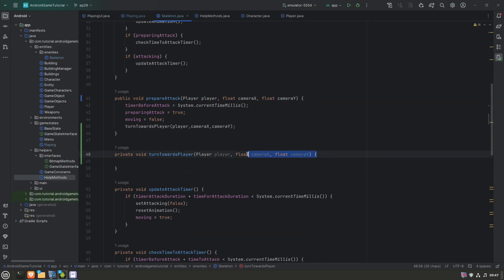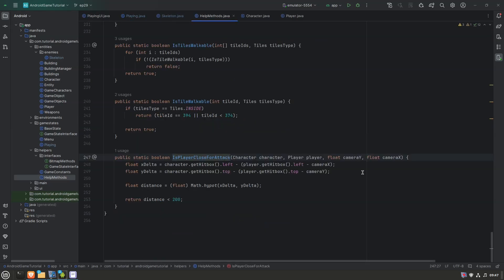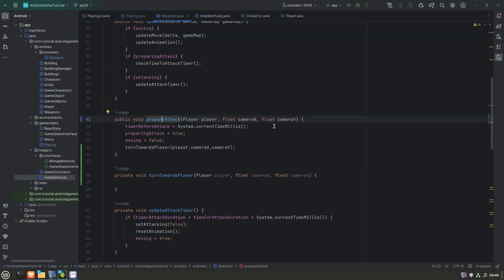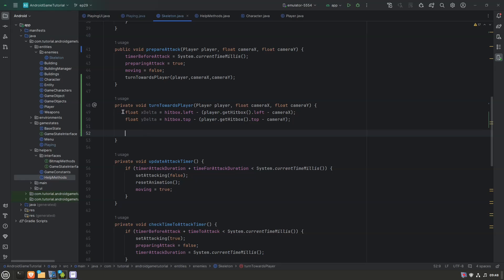I think we already have this calculation done somewhere. Let's go back — is player close for an attack? Yes, here we go. This is just checking the distance in x and this is checking the distance in y, and we will actually have a use case for whether it's a negative or a positive number. We don't need to say character dot get hitbox, we can just say hitbox, and we can say player hitbox there as well.